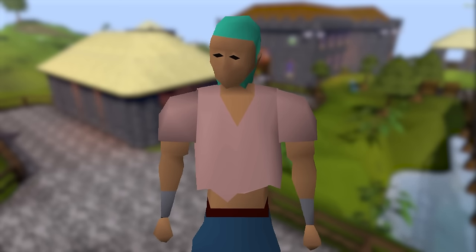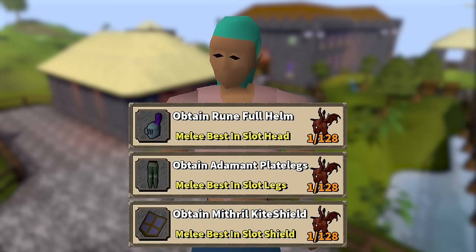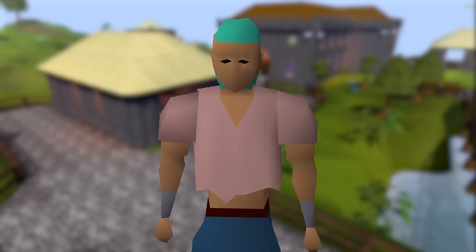On top of smithing being backlogged, I also had to backlog obtaining three new best-in-slot items: the runeful helm, adamant plate legs, and mithril kite shield from greater demons in the Entrana dungeon. The entrance is only one way and can't be used as an exit, and since I don't have a teleport that brings me back into my current chunks, the dungeon is off limits until I have a way back.